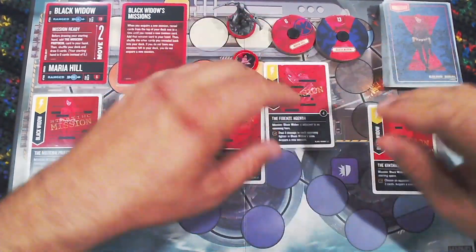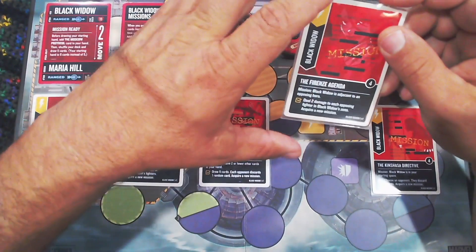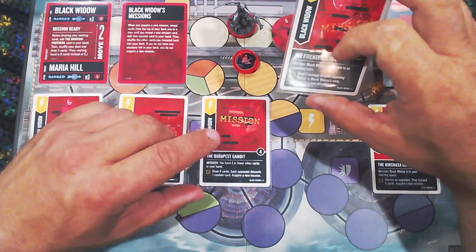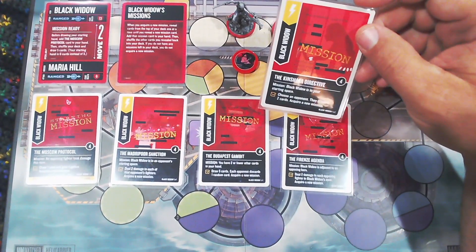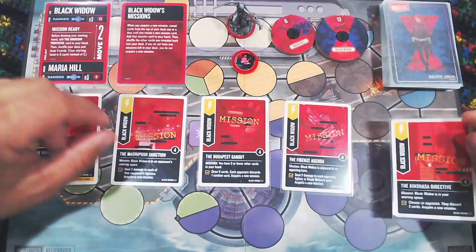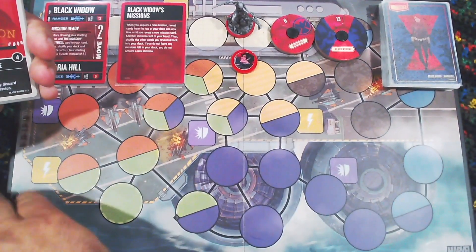The Forenza Agenda requires Black Widow to be adjacent to an opposing hero — deal two damage to each opposing fighter in Black Widow's zone, so she can hit fighters she isn't adjacent to, then acquire a new mission. The Kinshasa Directive requires Black Widow to be in your own starting space — choose an opponent, they discard two cards, and acquire a new mission. These missions can have very strong effects, but each has specific conditions to pull off.